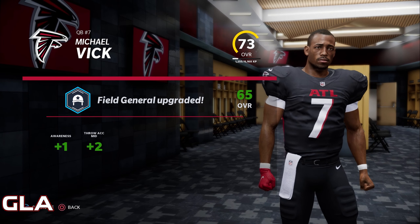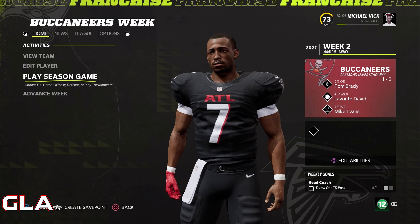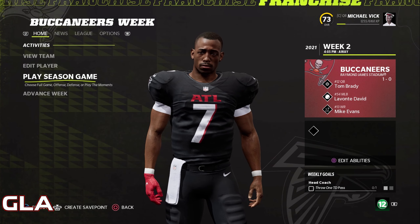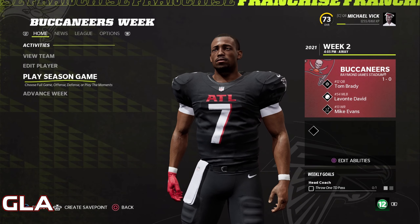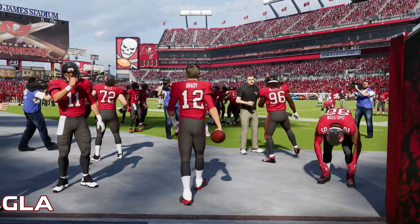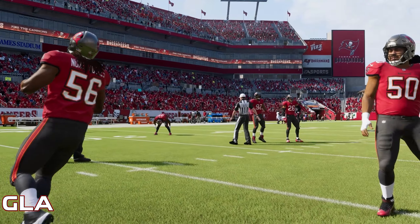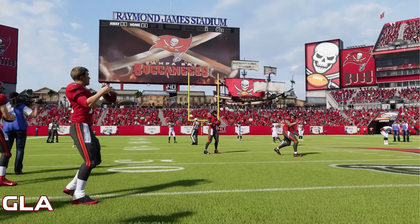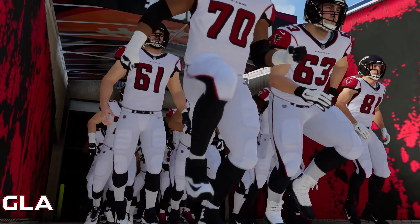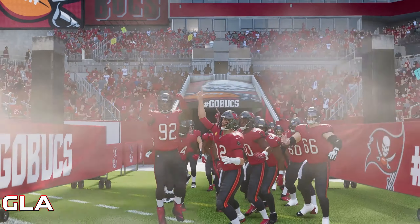We're going to get one awareness and two medium throw accuracy points as well. Let's jump into our game against the Buccaneers — we are playing this on the PS5 at All-Madden difficulty. Both teams are coming out to the field for warm-ups. The Buccaneers are at home in their home uniforms; I did give the Falcons their throwback away uniforms, like when Vick wore them. It's going to be a hostile environment in Tampa Bay.